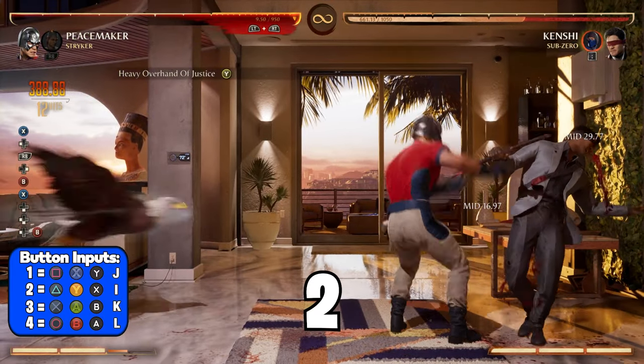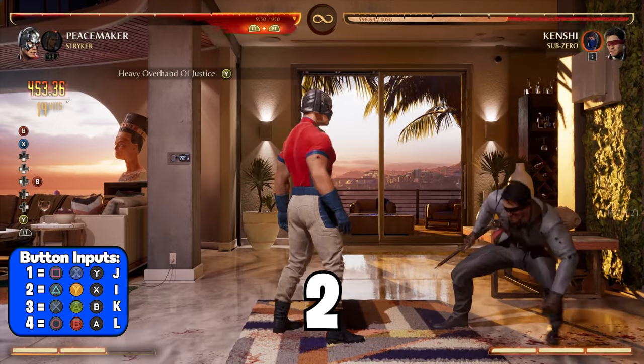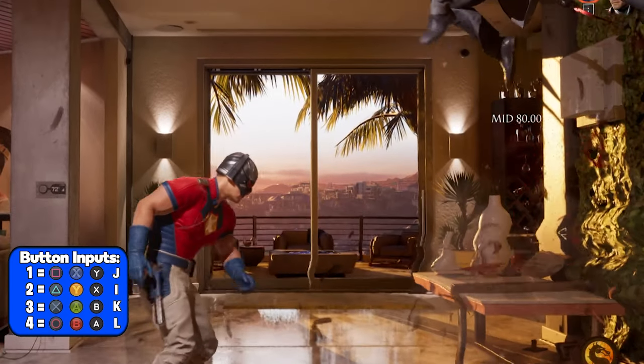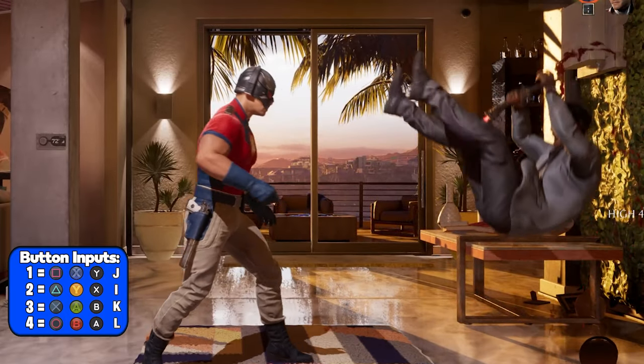After a slight delay, you want to dash forward and press 2 so you can catch your opponent in the air and continue the combo. To practice timing this part, I would just repeatedly use down back 4 to launch, then dash forward and press 2 until you can get the timing down.